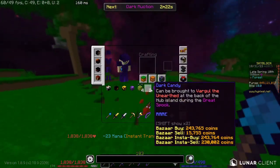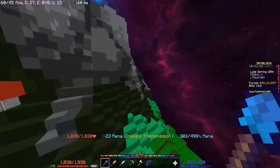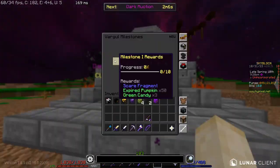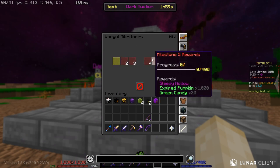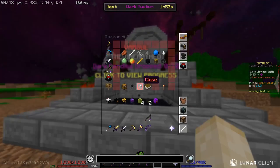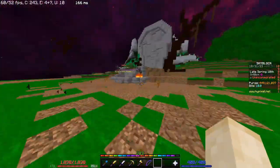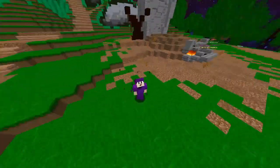In addition to dark candy drops, there's also a reward track for collecting dark candies. Once you get 600 candies you get more and more items, including the black wool and yarn at 200 candies, which is worth around 7 million coins. It also upgrades your black hat to mythic, so it's very worthwhile.